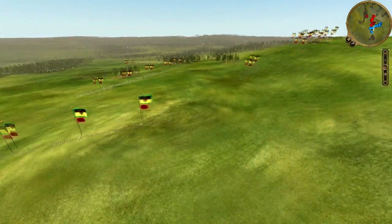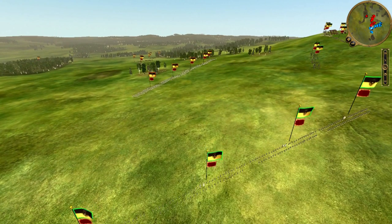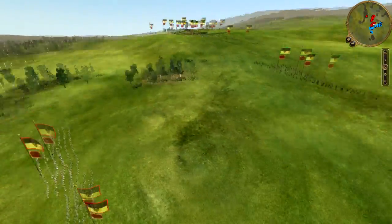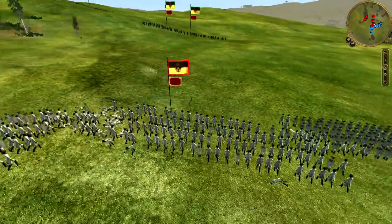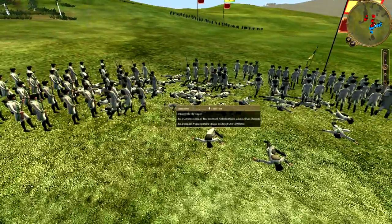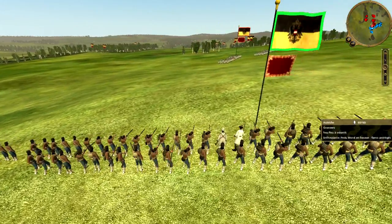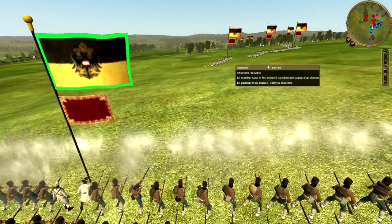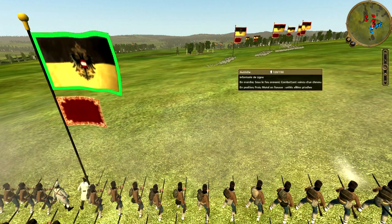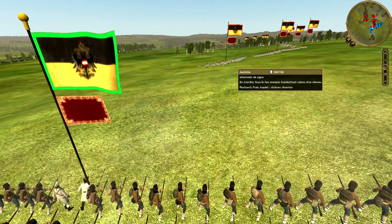Je pense que mon adversaire doit être assez confiant, parce qu'il ne voit aucune de mes unités — ni mes 4 Grenzers, ni mes 2 Jäger qui lui font face, et mes canons n'ont toujours pas commencé à tirer sur lui. Donc il y a une masse considérable de troupes qui arrivent. J'ouvre le feu avec mes canons, et vous voyez à cette distance, en enfilade, les pertes terribles dans les rangs de l'infanterie autrichienne. Continuant son mouvement, le régiment d'infanterie le plus à droite se retrouve à portée de mes Grenzers, qui vont rapidement lâcher un véritable raz-de-marée de plomb sur la malheureuse unité, qui part rapidement en panique.